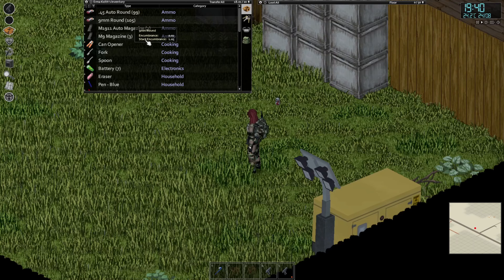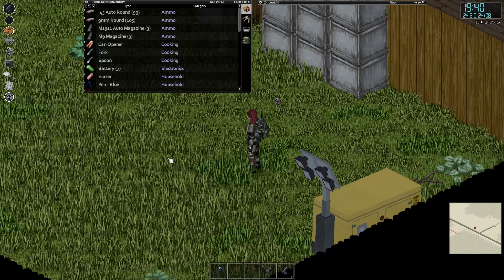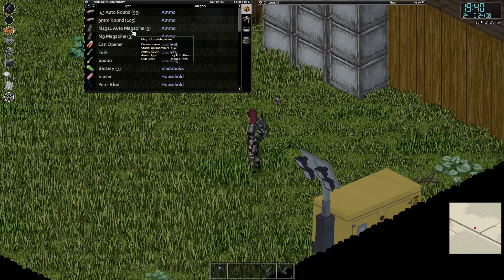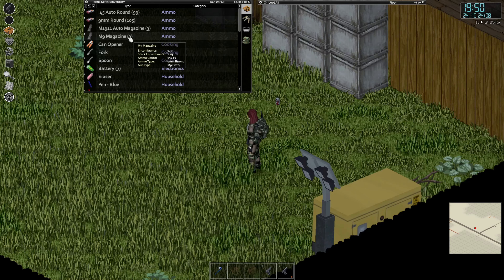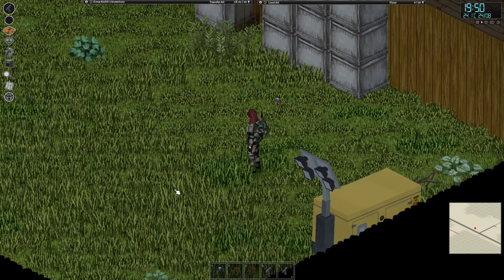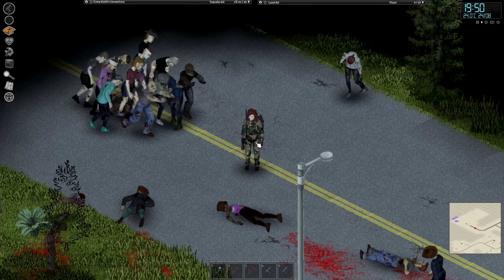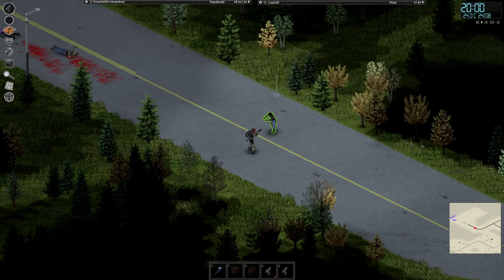The last two are the M1911 and the M9. The M1911 has seven rounds, it can jam, and uses .45 Auto — it's not that common but not that rare either. The M9 uses 9mm, is semi-automatic, and its magazine holds 15 rounds — it can also jam. Both can accept an iron sight, red dot, and laser. I personally prefer the M9 over the M1911 because it is more reliable.